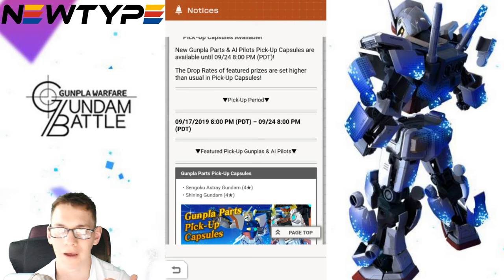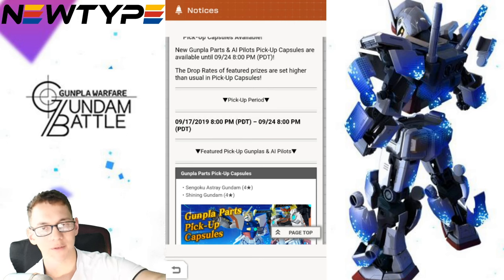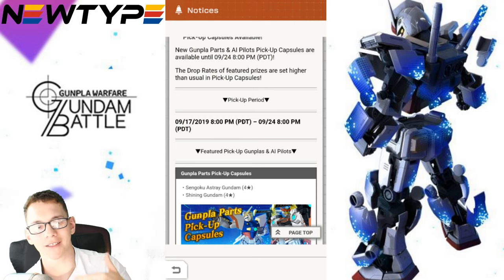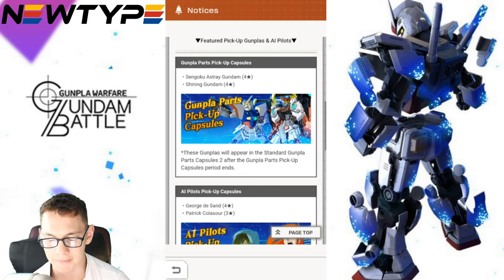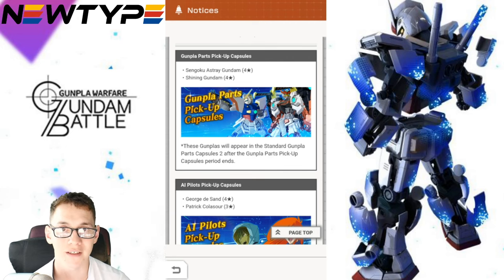And then the final two, I got some good parts, but those next two after were not the featured parts. It took me getting some more Haro Chips and pulling on a fifth banner in order to get the Shining Gundam's head. Kind of sucks — I had to do 50 different pulls in order to get it. But the mobile suits in question are going to be the Sengoku Astray and the Shining Gundam.